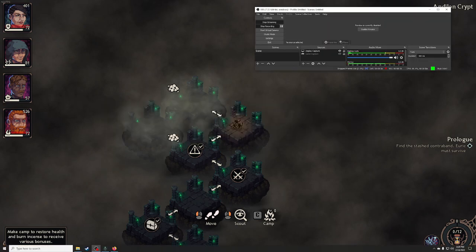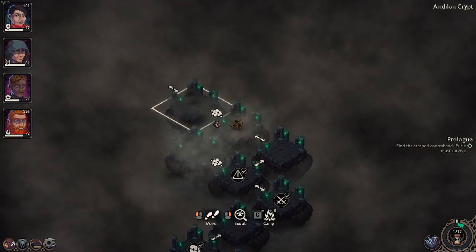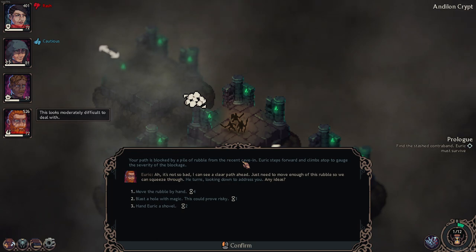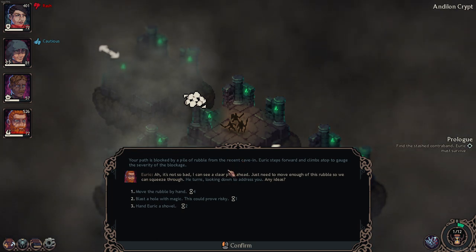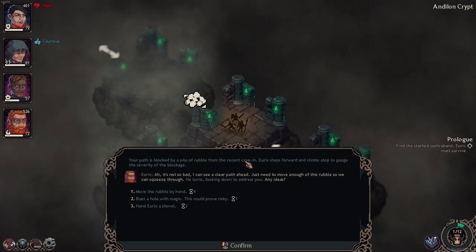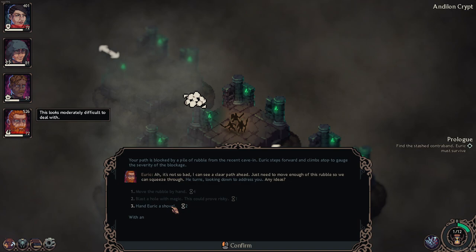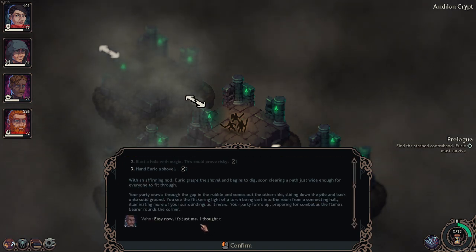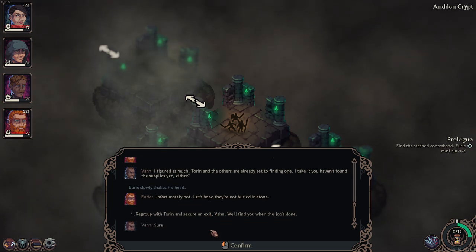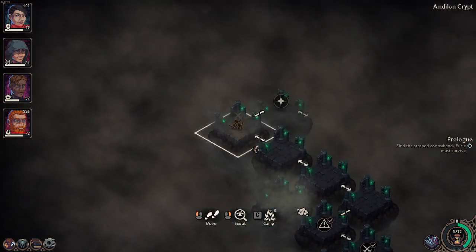Your party will slowly become a wreck, and it affects the spirit as well. The traps being a little tougher - that's not that bad. Your path is blocked by a pile of rubble from the recent cave-in. Eruk steps forward and climbs to the top to gauge the severity of the blockage. Clear by hand - takes four turns. Do a shovel. Don't waste magic. These guys are very chatty. The thing is I'm not very invested in their discussions because I didn't choose any of them.